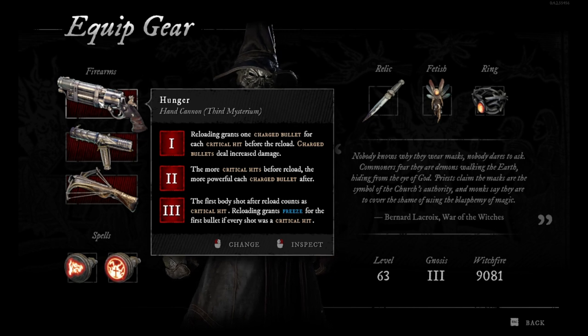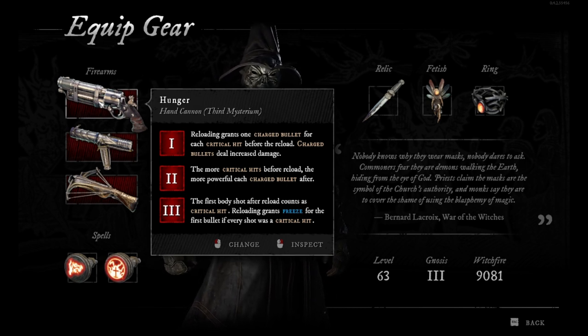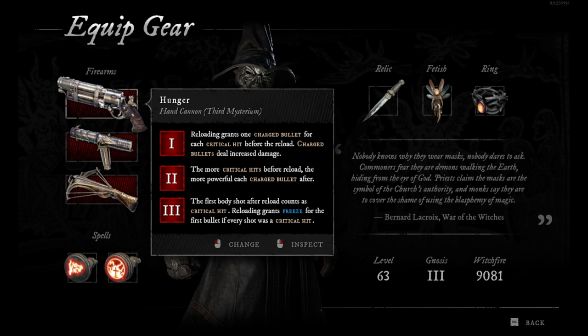So that means if you do crits — headshots and things like that — then the next time when you reload, for each critical hit you will get one charged bullet and it will deal increased damage. Then the second level: the more critical hits before reload, the more powerful each charged bullet after, and the gun has six bullets.